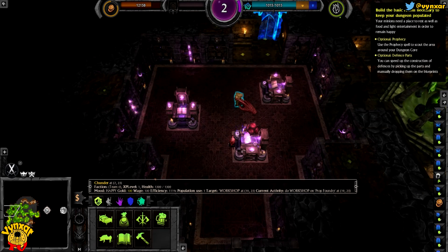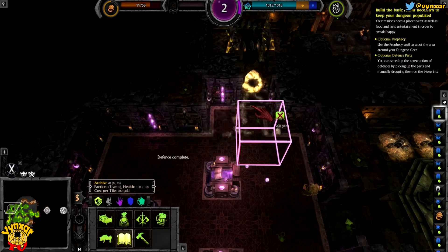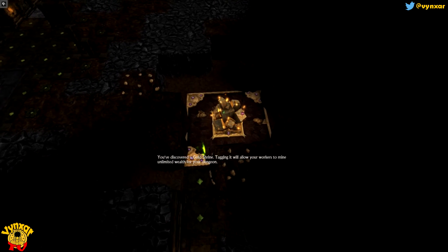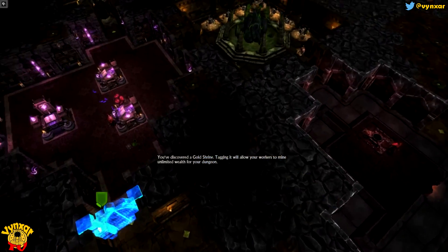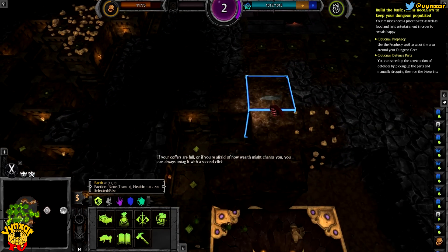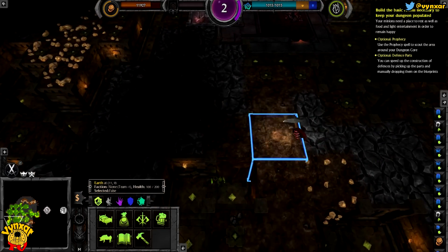What the Schindler is doing in the library seems not fitting. You've discovered a gold shrine! Tagging it will allow your workers to mine unlimited wealth. This should be particularly useful. Or if you're afraid of how wealth might change you, you can always untag it with a second click. Amazing.